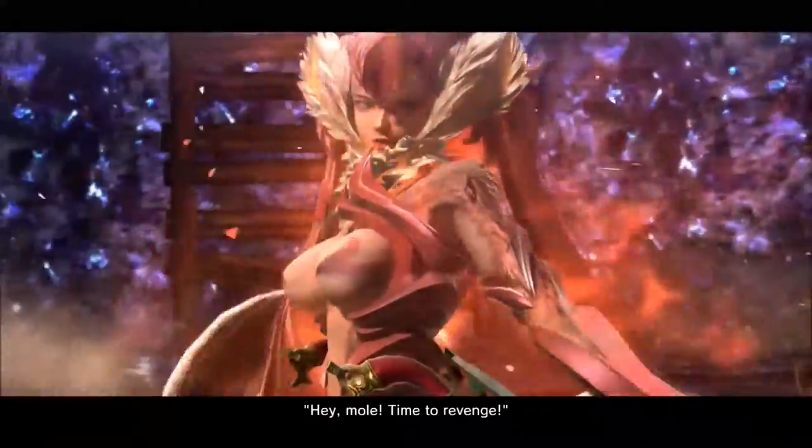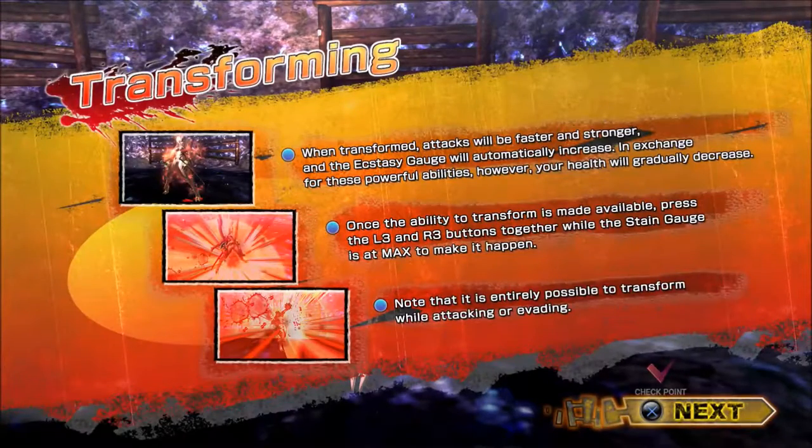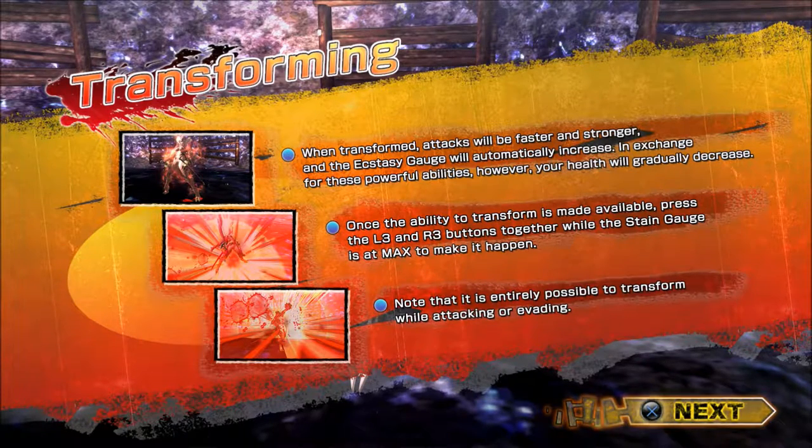So it's a devil monkey cat thing. The dub is interesting. The attacks will be faster and stronger and the ecstasy gauge will automatically increase. Your health is good - once your shit's full, hit L3 and R3 at the same time while the stain gauge is maxed to make that shit happen. It's entirely possible to transform.